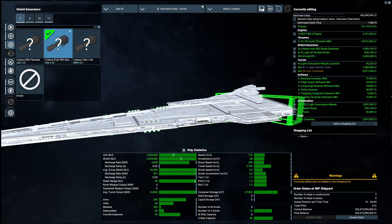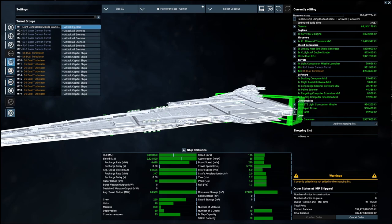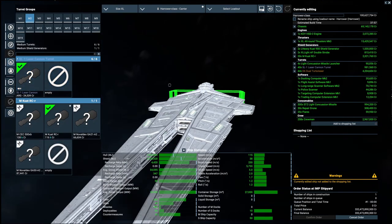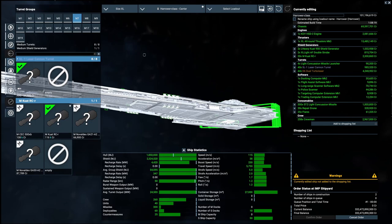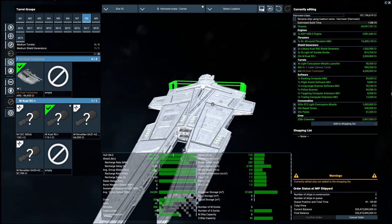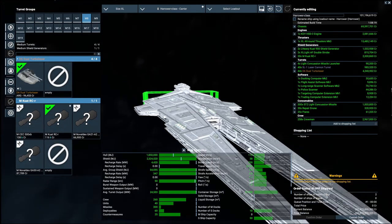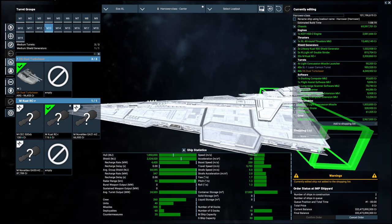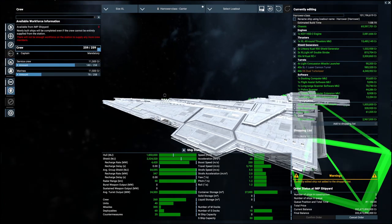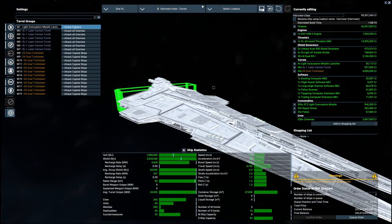She's running heavy quad 900 generators for those 2.3 million shields. For turrets we've got light concussion missile launchers — I've already got those set to attack fighters. Laser cannons in groups of six, six, six, six, then a group of eight and another group of eight — those SL1s are your anti-fighter point defense. We're also running D6 dual turbolasers with batteries on the main hull, providing firepower in all directions. Total crew is 260 — I've got it set for 180 crew and 78 marines.